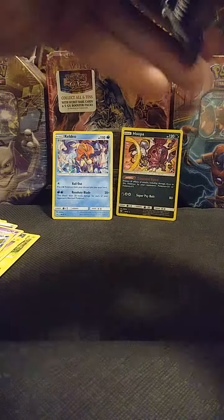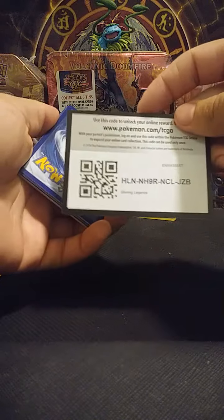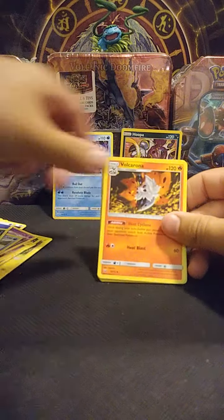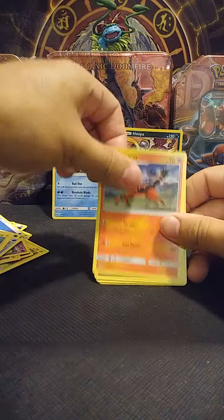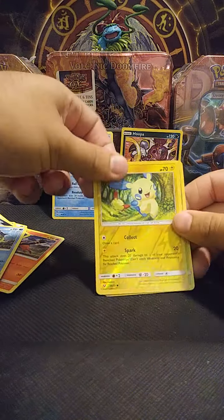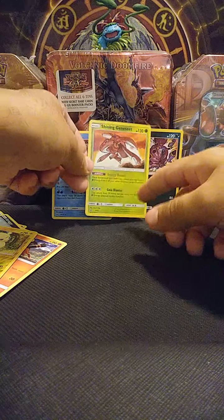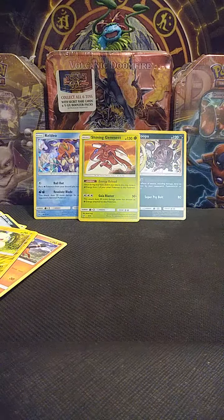All right, last pack for tonight — let's see if we get that last pack magic. We got Water Energy, Luvdisc, Volcarona, Spiritomb, Buizel, Plusle, Torracat, Scraggy, Qwilfish, a reverse holo Minun... oh sweet, we got a Shiny Genesect! Nice — definitely last pack magic, awesome!